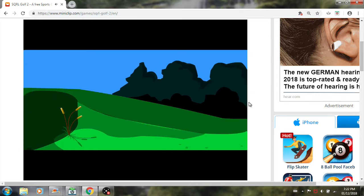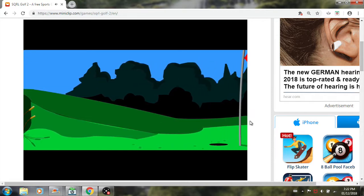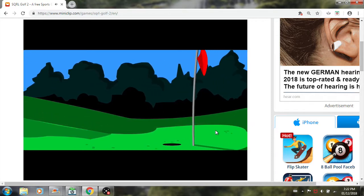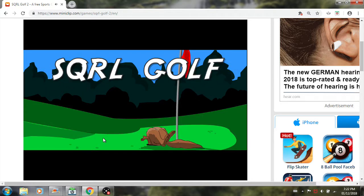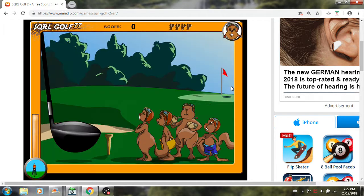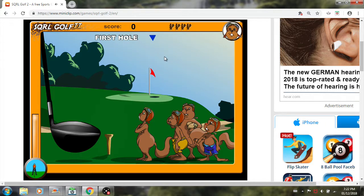So now we have this mini cutscene — it's just this nice green of the golf course, and there's the flag and the hole. Here's the title screen, well actually not really, because there's no play button or anything. So, first hole here.